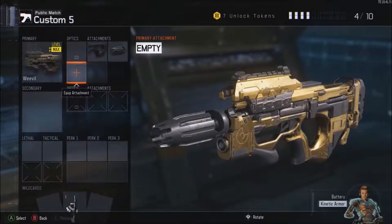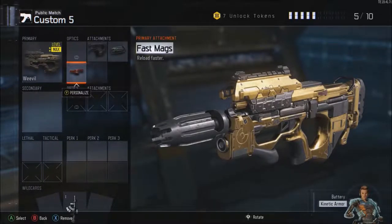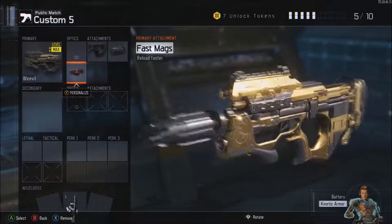The first wildcard is Primary Gunfighter 1. The next attachment we're going to put on is Fast Mags. Fast Mags allows you to reload quicker — it's quite basic. I like to run this on most of my SMG classes. It's good for running in and staying in gunfights so you don't have to take cover to reload.